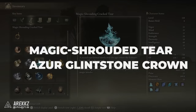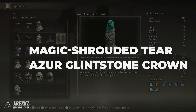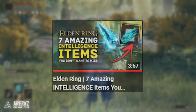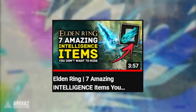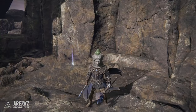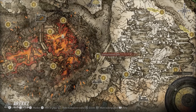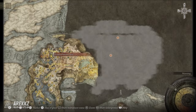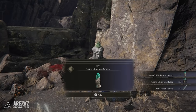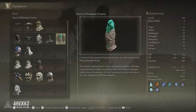Next we have the Wondrous Physick mix, which will use the Magic-Shrouding Cracked Tear as well as Azur's Glintstone Crown. In a previous video we already showed you how to get the Comet Azur spell and the Infinite FP Cracked Tear. Once you've collected those, you need to finish Sorcerer Sellen's questline, then go back to Azur's location where he will now be missing, but his armour will be on the floor for you to take. The helmet specifically makes your spells consume more FP but further boosts the spell Comet Azur.